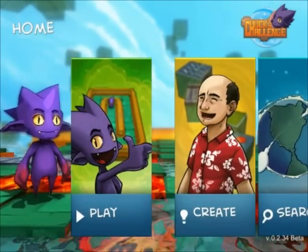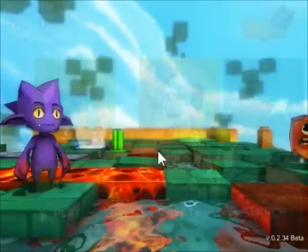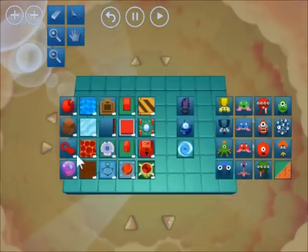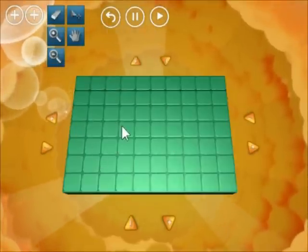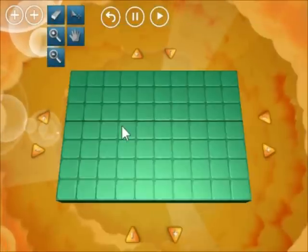So to get started, click the Create button in which Chuck is wearing a red shirt. This takes us to the Create Mode where you can create your own levels. Here you start with a small square, but you could make it larger — up to 100 by 100.